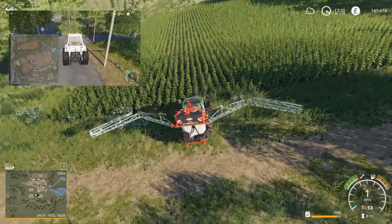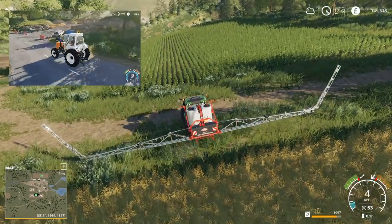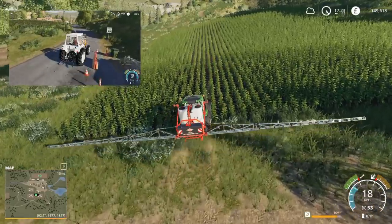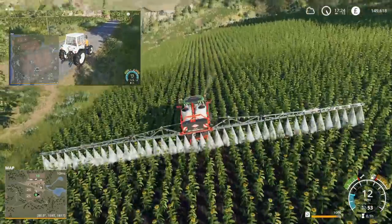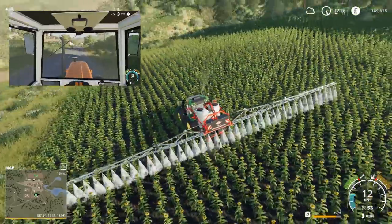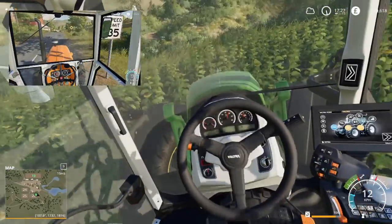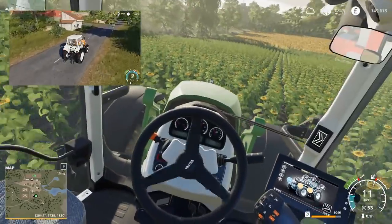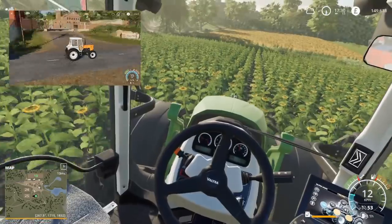It's weird using keyboard and mouse — I'm not used to it. Let's line this up properly. I'm going to destroy some crop. On contracts you don't destroy crop, apparently. Speed limit along here is 35 and this tractor has a top speed of 15. I'm really loving this little Valtra — I fell in love with the Valtras in FS17, I think they're really nice looking tractors.